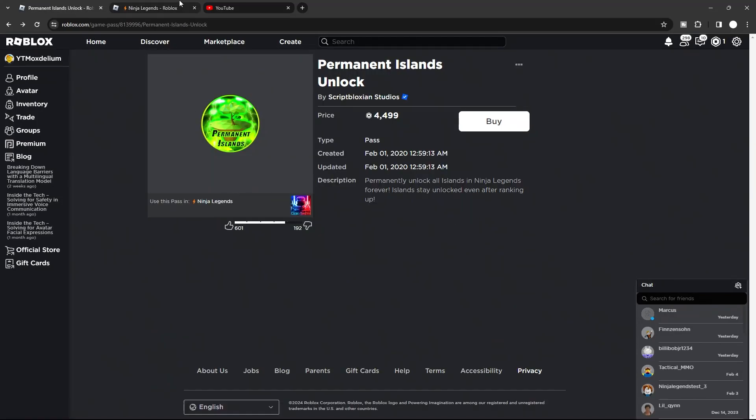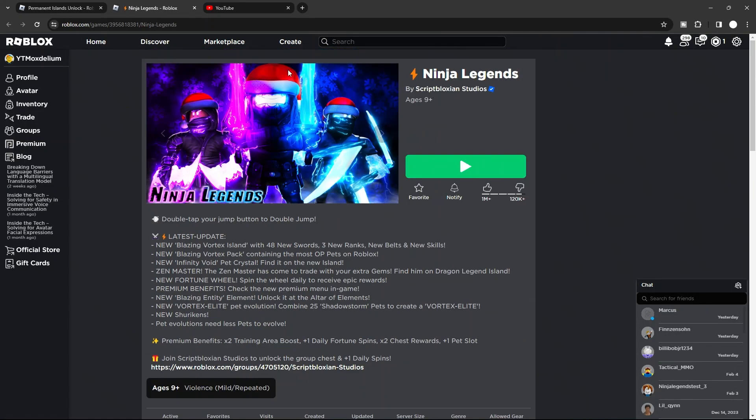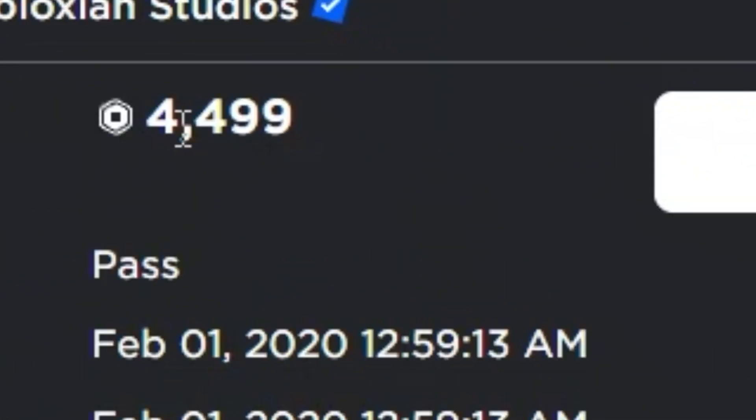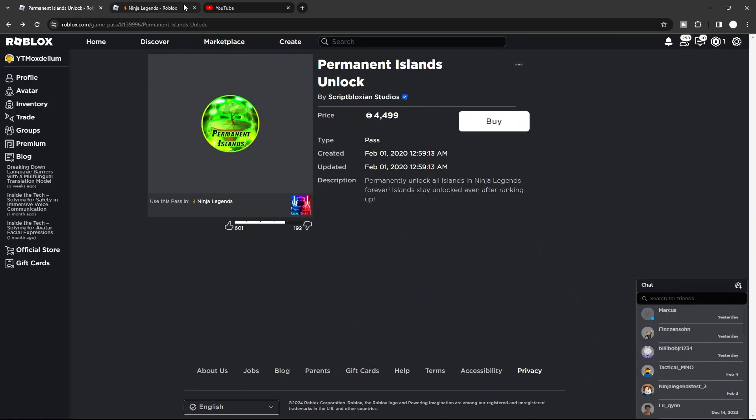What's going on guys, welcome back to another video. Today we're going to be playing Ninja Legends and I will show you guys how to unlock the permanent island unlock, which is 4500 Robux.